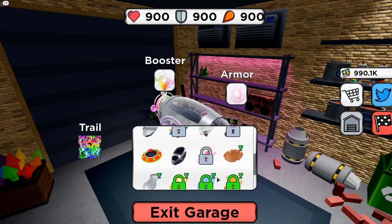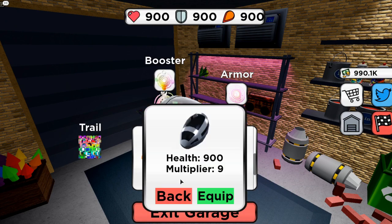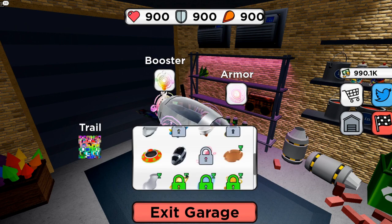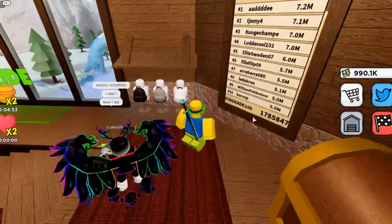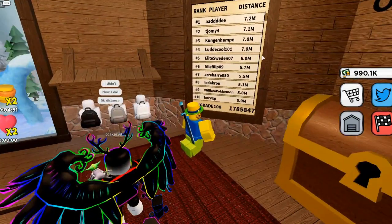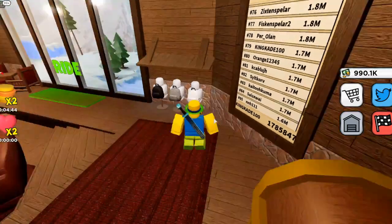What we're going to be doing is purchasing this sled right here. We currently have this one and we're going to upgrade to it — wait, 10,000 health? That's 10 times the amount of this one. It costs 1 million and we have like 990,000 right now. Also, I think we're on the leaderboards — let me scroll down — and yeah, we are number 79 on leaderboards, nice.